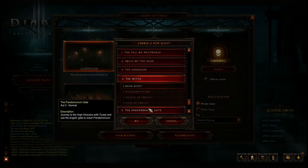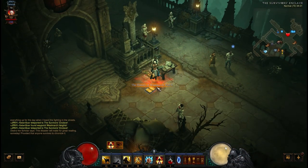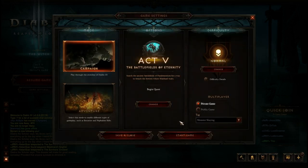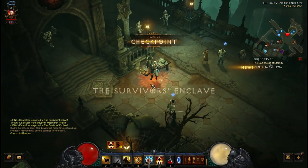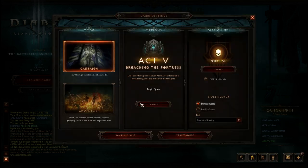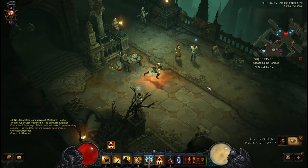We want to swap the quest to the Witch — that should get us part 5. Swap over to Battlefields of Eternity — there's part 6. Now last but not least, we want to go to Breaching the Fortress, and there's our very last part 7.